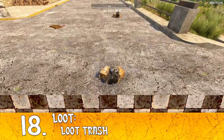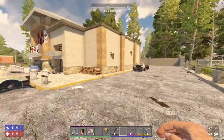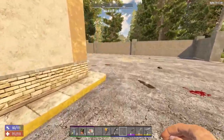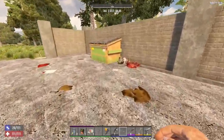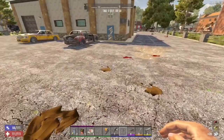Tip number 18: loot all the trash you find — in houses, on the street, in the desert, in the grass. Open trash piles and you will find duct tape, brass, and other resources. Most importantly, treasure maps can only be found in trash. So keep your eyes open and loot trash all the time.